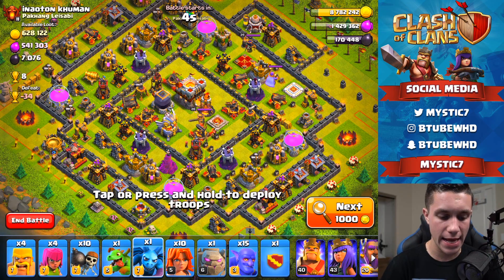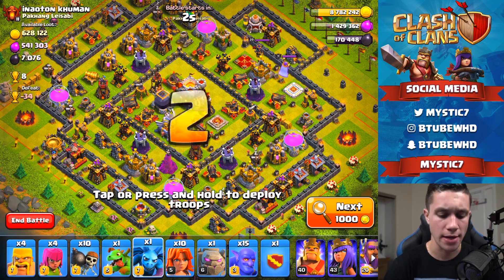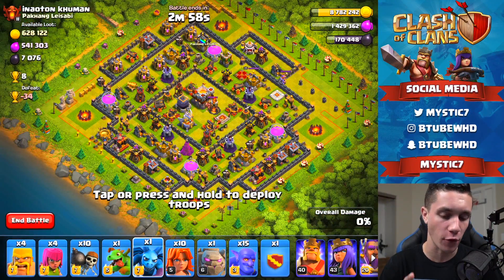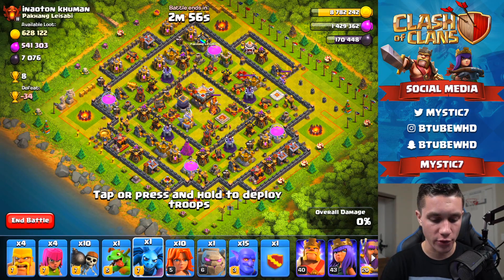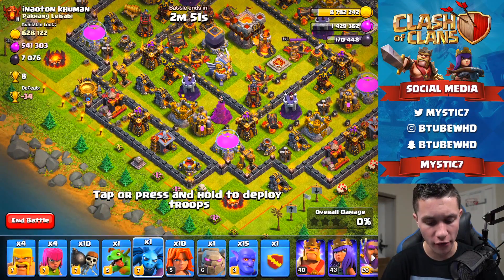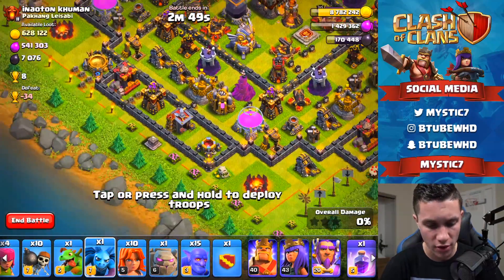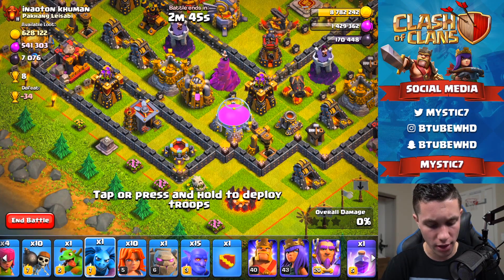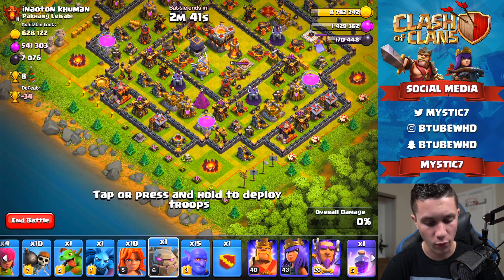Big base right here — Ton Kumin — with a massive amount of loot. Plus 8 trophies, minus 34, so we literally cannot lose this otherwise we've screwed ourselves. This base looks a little tricky but I think we can pick this apart, no problem. We're going to have to see — it's going to be tough, especially with only one Golem.